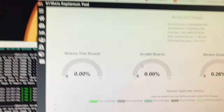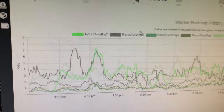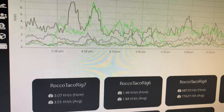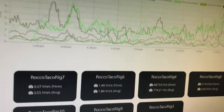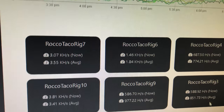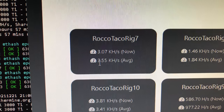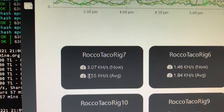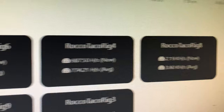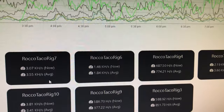Alright, it's been a few hours and we've been mining Raptorium with the new memory installed on the Ryzen 9 3900X motherboard. The memory was the Flare X by G.Skill, CL14. I always look at the average hash rate — rig 7 was the one we updated. The average hash rate has indeed increased with the new memory, and it's now in line with the other two Ryzen 9 3900s with the same CL14 memory: 3.55, 3.6, and about 3.41. Memory matters.